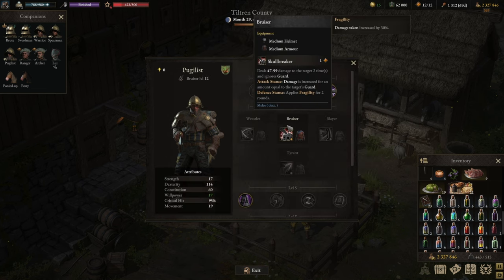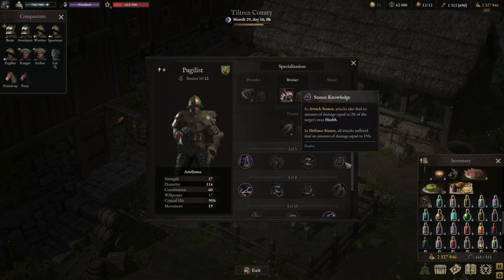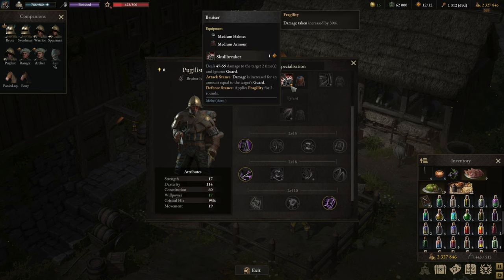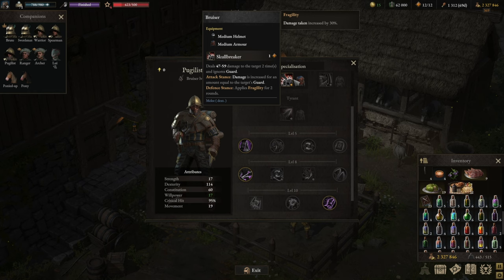This build is going to use Focus. Focus on the upgraded version is interesting and neat — in this specific build, even a little bit better than Stance Knowledge, because at the first attack each round it applies all stance effects. You want to make sure that you always lead with Skullbreaker, which means you're going to deal damage, deal extra damage if they have guard, and apply Fragility on top of it for two rounds. The relevant part is Fragility. So the first two hits will also apply Poison and benefit from the extra damage on top of the Poison. This combination makes a really good Alpha Strike — a repeatable Alpha Strike damage against tanks.